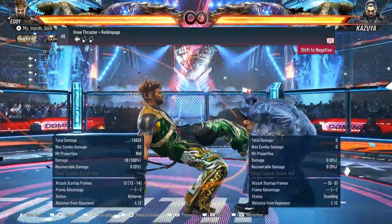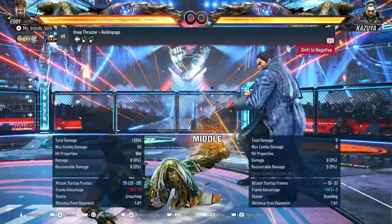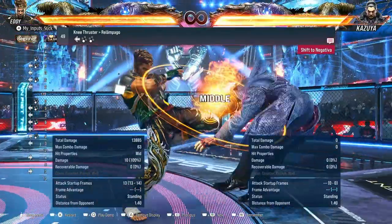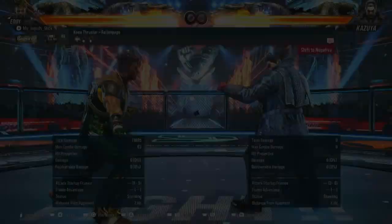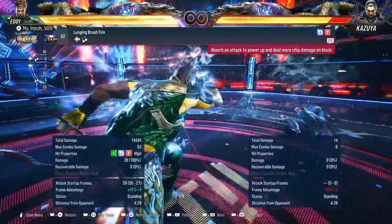Once I figure out the actual proper combo — but minus 14. So after all this time, Kazuya is back too. It's still going to be kind of nice against this, because if the low hitbox is going to hit any out of negativa as usual.